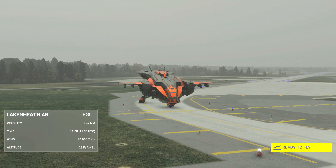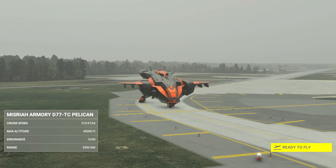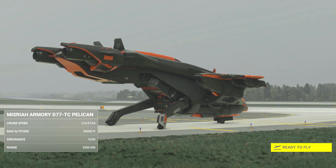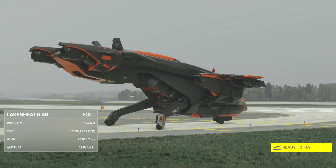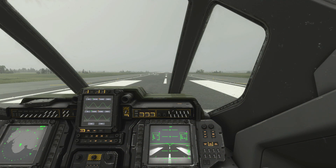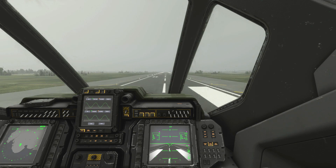Welcome to this supersonic high altitude flight tutorial for the MSFS Halo Pelican. Today we're going to take the Pelican to over Mach 1 at around 60,000 feet and stay there. As we all know, the quickest way to gain height initially in the Pelican is to use full throttle in VTOL mode.